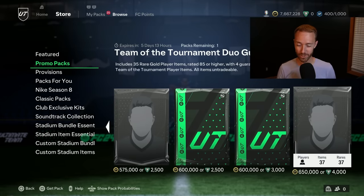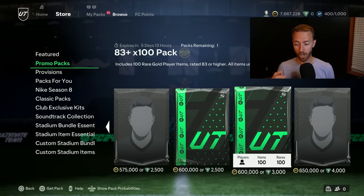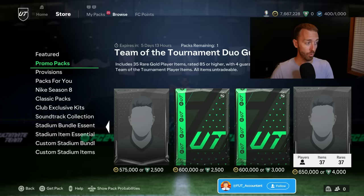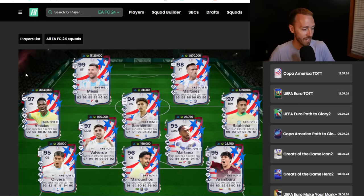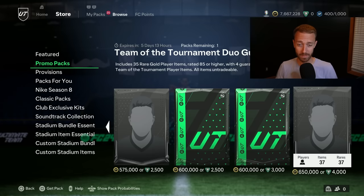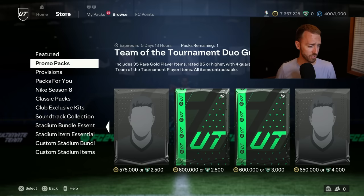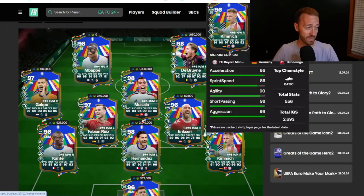The other thing that dropped yesterday was the 650K Team of the Tournament duo guarantee pack. I've seen some good pulls from it — a lot of people are thinking about opening this store pack with coins. Because of what's in packs right now — Mbappé, Bellingham, Messi, Kanté, Gakpo, De Bruyne, Theo Hernandez, Vinicius, Valverde, Raphinha — this one is really tempting. I'm going to open it myself this week. There's only one of them — EA usually drops that 650K pack in twos but for right now it's just a set of one. I heard Eriksson was popping up a lot in those, which would be a nice consolation prize for me.